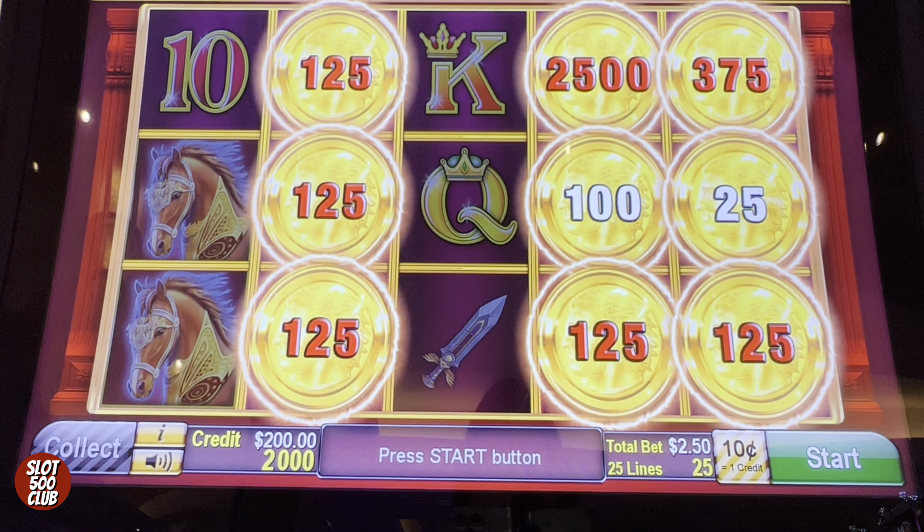Let's try some other denominations to see how they play. So Penny is a $5 max — we'll do some of those. I like the sound it makes when the points hit. We're getting a lot more wilds. We're on penny denom.